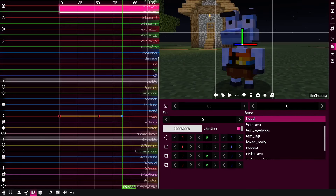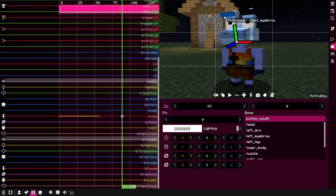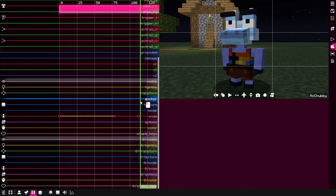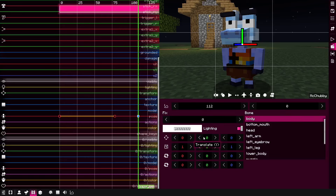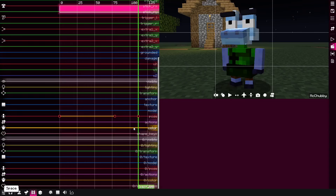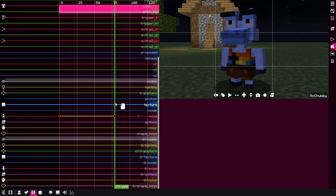You might also notice that there are tinting and lighting options now for every bone. You can change the lighting for every part, and they will be lit by the torch light even if they are not near it — you can see it animates from dark to light. Same goes for tinting: if I go and change the body from white to green, interpolations also affect these properties. This was already present in Blockbuster mod and I implemented it here in BBS mod.